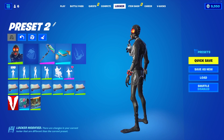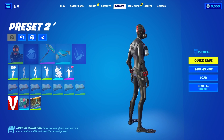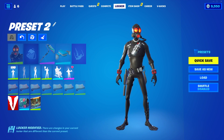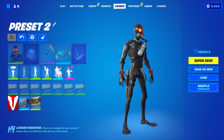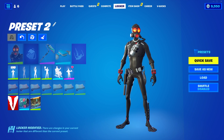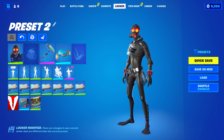He has a silenced pistol on his right leg too — pretty neat. I like it. I think I'm still more of a fan of the original Chaos Agent, but this one's still nice. It doesn't look like he came with any pickaxes or gliders, so I'm assuming he's just going to be sold separately in the shop, or maybe they'll bundle additional cosmetics together — we won't know till later tonight.